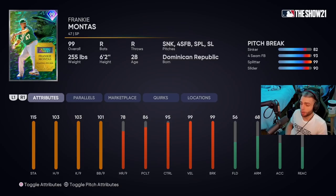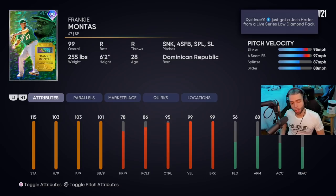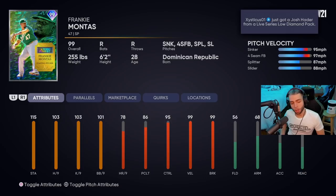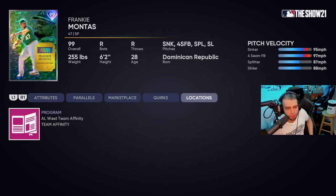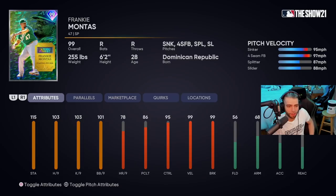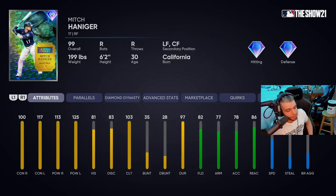Frankie Montas — got Outlier on his sinker, don't know why they just be throwing that around. Not a lot of break on his best pitch. 103 hits per nine and K per nine — not great. 101 BB per nine, 95 control — solid. 99 velocity and break with Outlier. Sandy blows him out of the water — Sandy does everything this guy does but better: better attributes, better pitch mix. Frankie has Outlier 1 and Home Body but I think Sandy does it better. I'm going to give Frankie a C minus — one of the worst pitchers in the program to be honest.